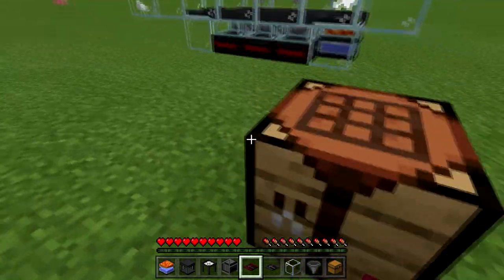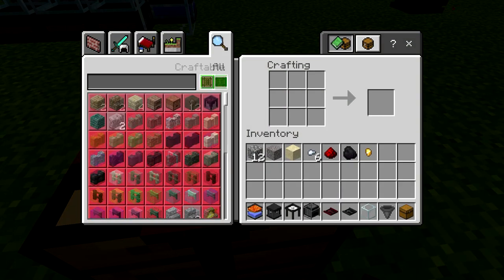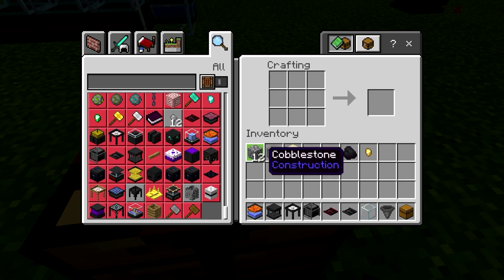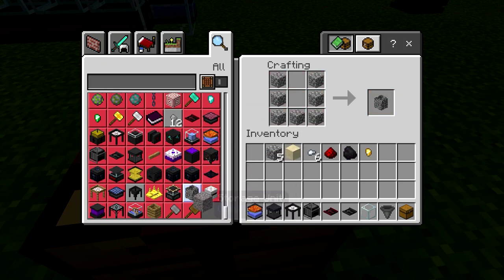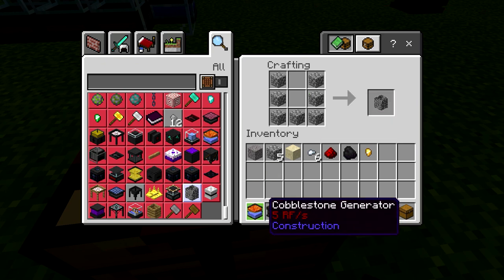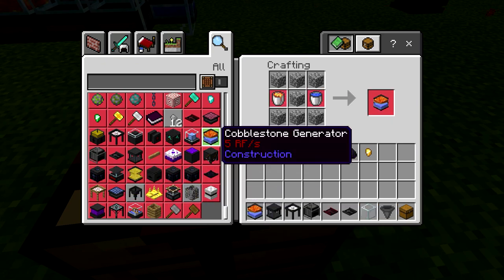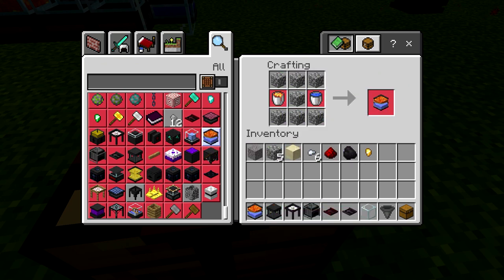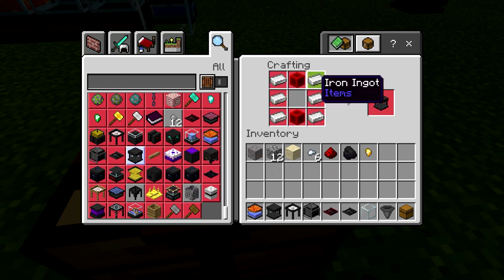Let's take a look at the recipes real quick on these items just so you get an idea. The cobblestone generator — we've seen that before, it's relatively inexpensive. Now the crusher is a new one. We did take a glimpse of it last time: two redstone blocks and iron. Not that big of an issue.